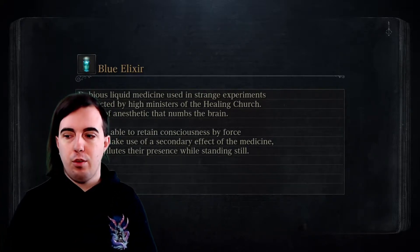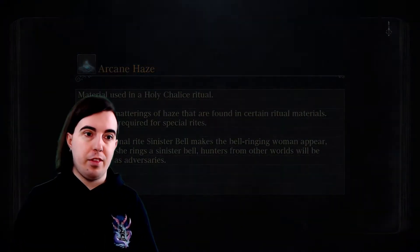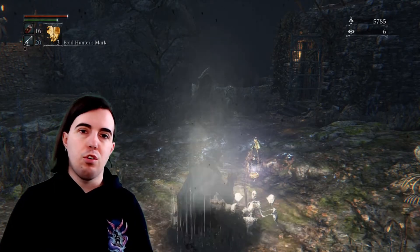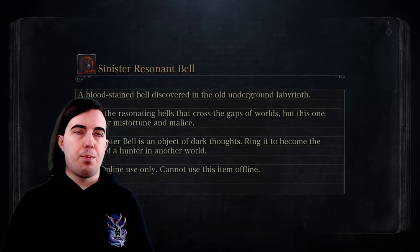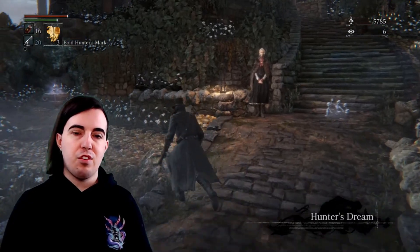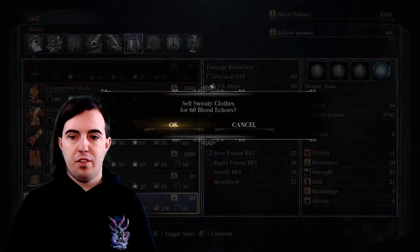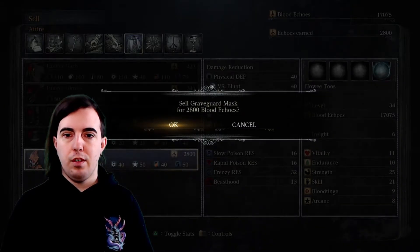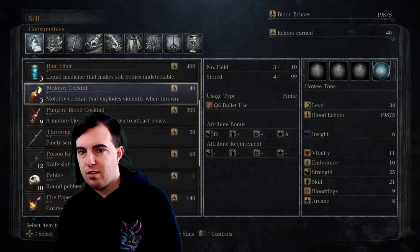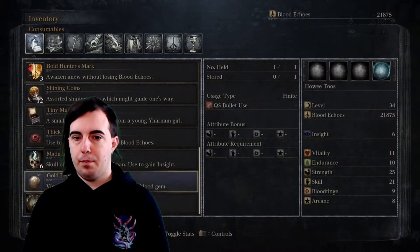Then we're going to get ready for the Shadows of Yharnam fight. I am not going to be going through the fight in this video — I'm going to save that for the next video, because that fight has the potential to take a full video's worth depending on how the RNG goes with the shadows. It is probably the most complex fight as far as nuance goes, so I think it deserves a video all on its own. But first, sell off all of the stuff that you have in your inventory, double check to make sure you haven't missed anything. Next, pop all of your cold blood dew — you should have a few of them in your inventory.